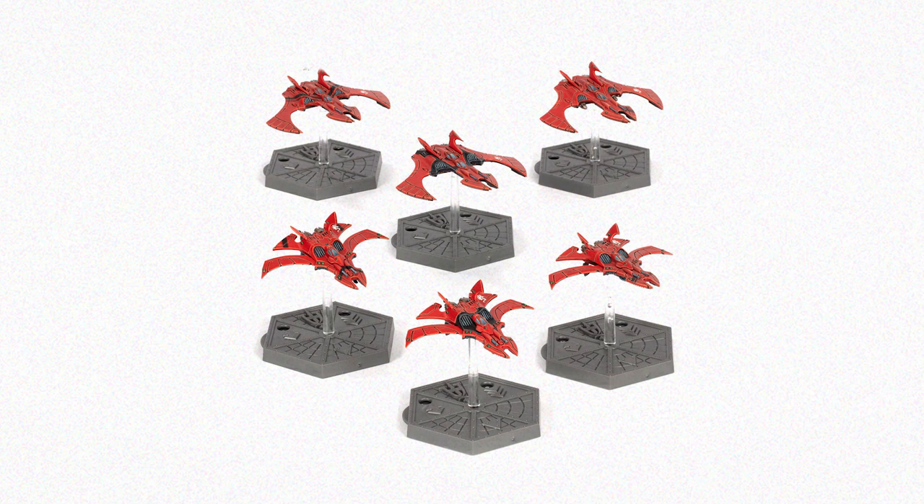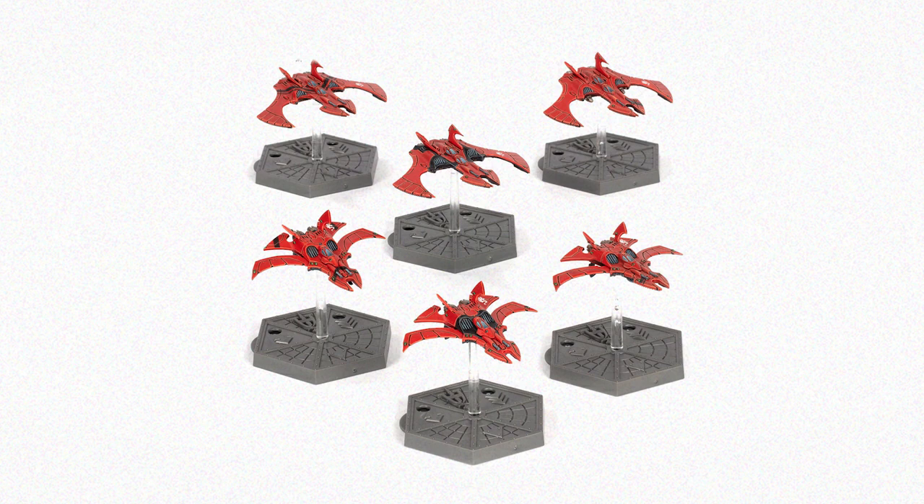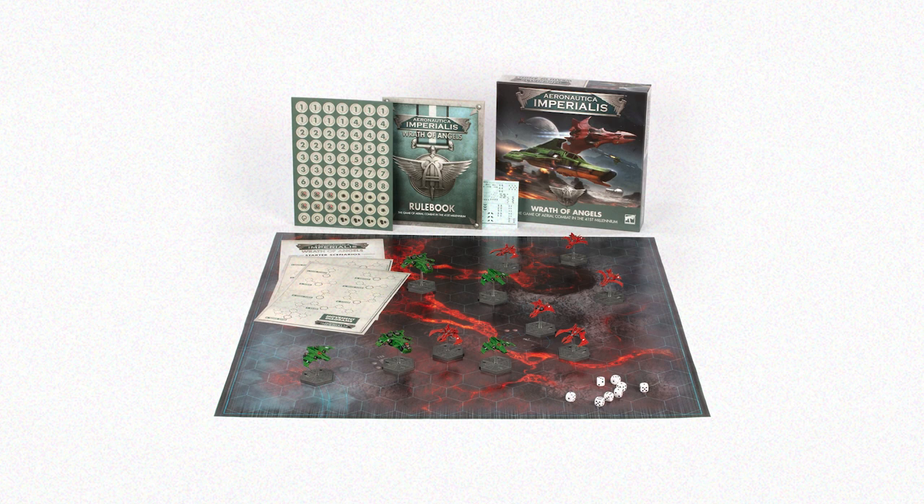The 11 new miniatures in the box are brand new, with three Asuryani Nightwings and three Phoenix Bombers, as well as three Space Marine Xiphon Interceptors and two Storm Eagles. This is a perfect way to get started with Aeronautica Imperialis or start a brand new fleet with one of the two new factions.